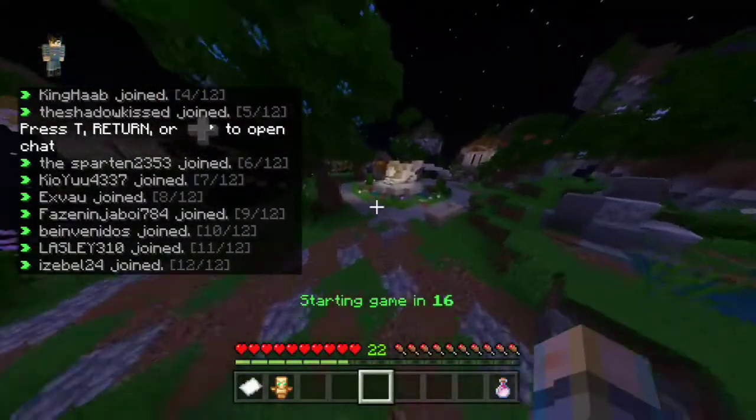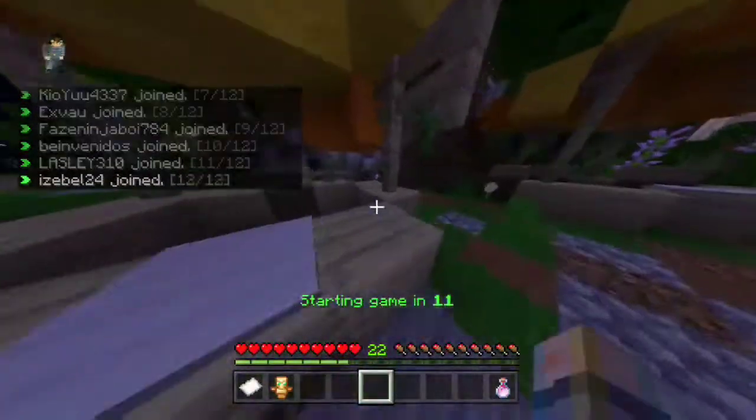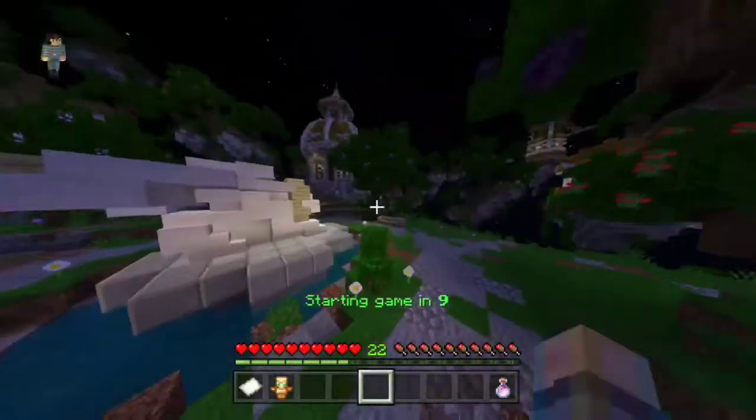Now I'm going to actually show off the other strategy in Skywars. Basically, you just get all the loot at your island, and as soon as the border drops, try to as soon as possible get to middle and get all the stuff from the ender chest.